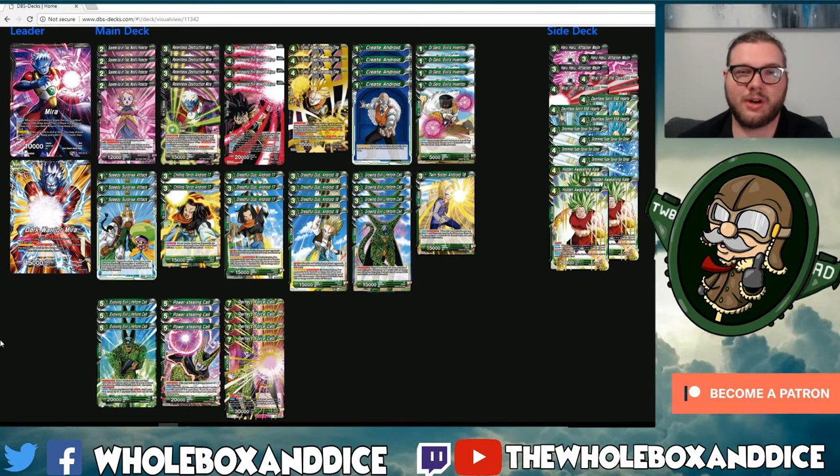We've got four copies of Relentless Destruction Mirror. This is a three-drop that you can Overrealm for three — when you play it your opponent pitches a card. You can see straight away: on the back of a Cell chain dropping them down to three cards, Overrealm Mirror dropping them down to two cards — that's a heck of a tough position for your opponent to come back from.